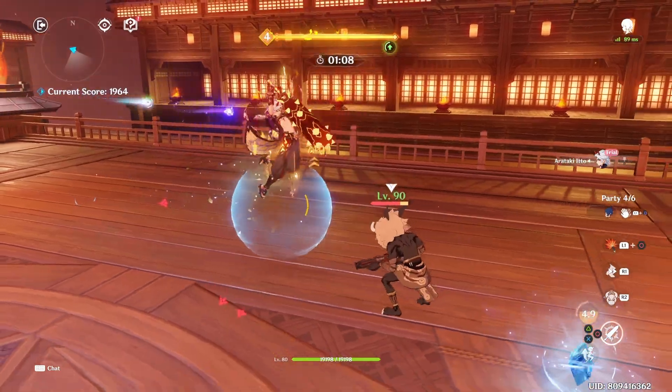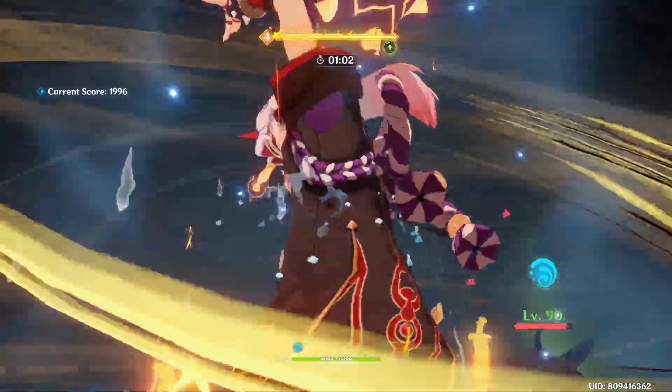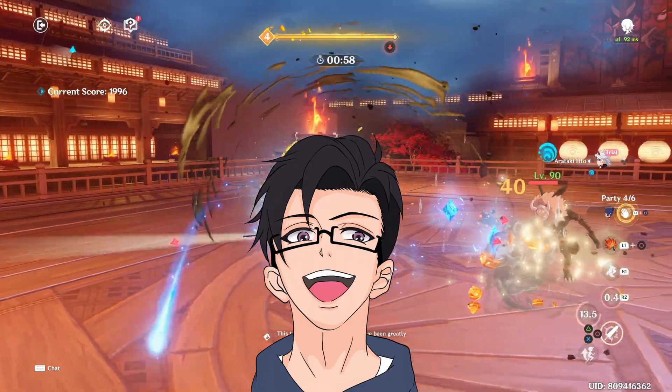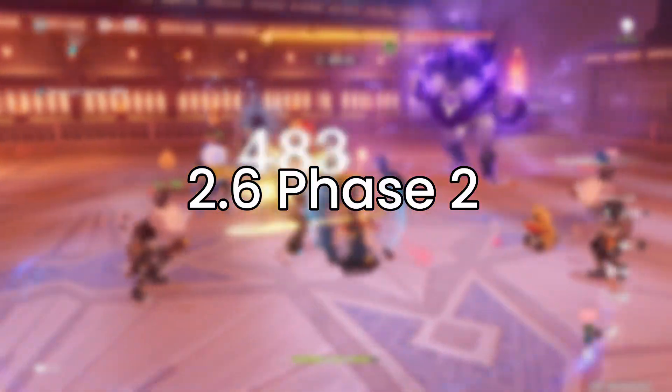Adding the events to the total gives us 6,040 primogems. So for our final first phase count, you'll be getting roughly over 6,000 primogems depending on how many stars you get in the abyss and how many chests and achievements you've completed. It's safe to say you will probably get around 40 to 50 pulls during Ayato's banner.